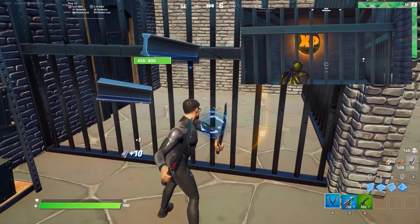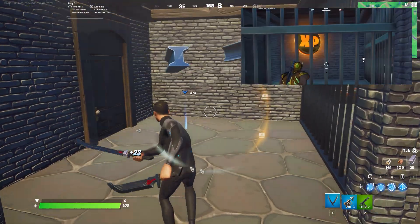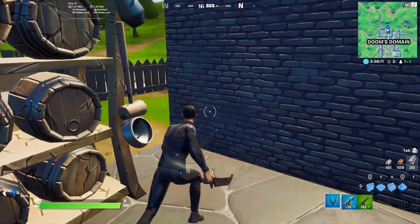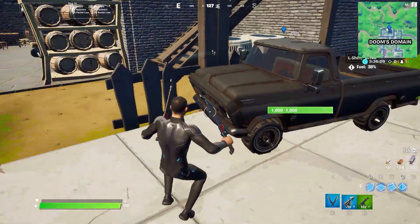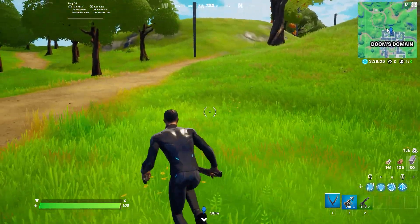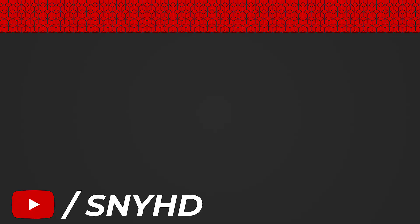This is an easy way to get the golden XP coin without eliminating Doom. So make sure you come through this way, grab your golden XP coin, and run for your life before Doom kills you. So there you go guys, that was the week 7 location of the golden XP coin. I did a separate video for all the week 7 XP coins on my channel, or you can find the video in the description.